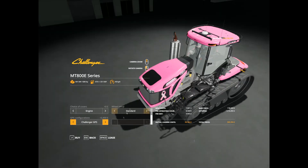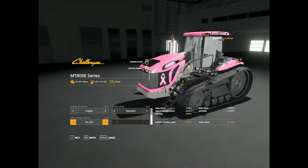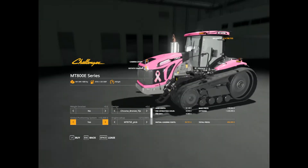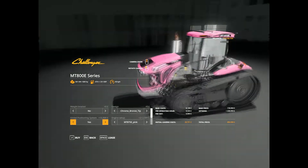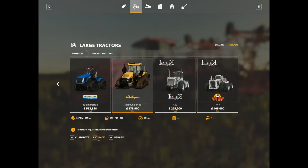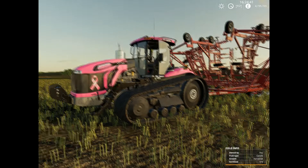There is also a Challenger light option which is listed under GPS configurations - don't ask why - and it comes with Challenger GPS as well. That GPS bracket is because I have the guidance steering mod installed, so you won't get it unless you have that one installed. So that's what you find in the store.